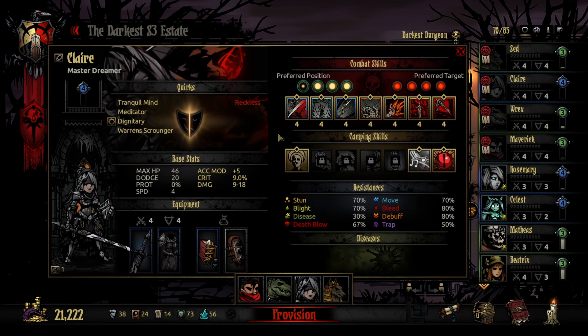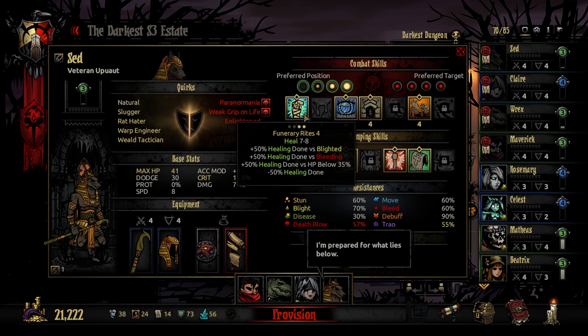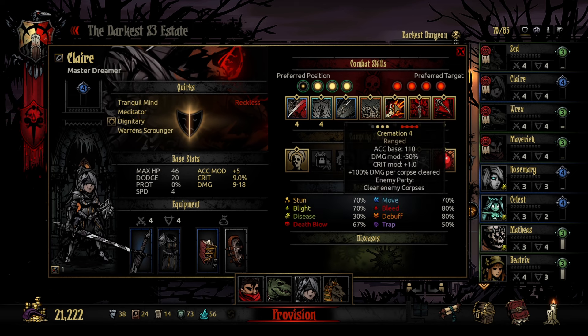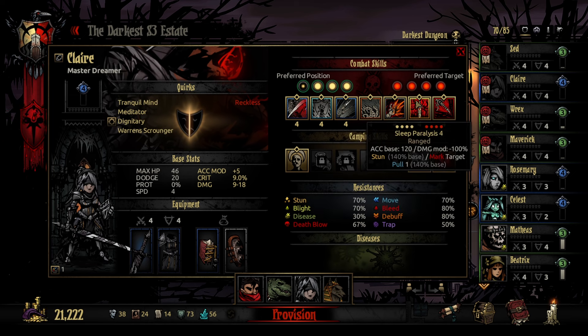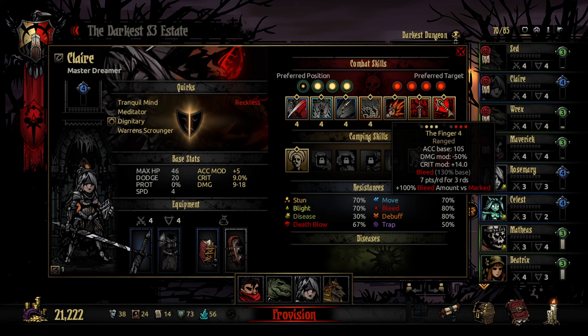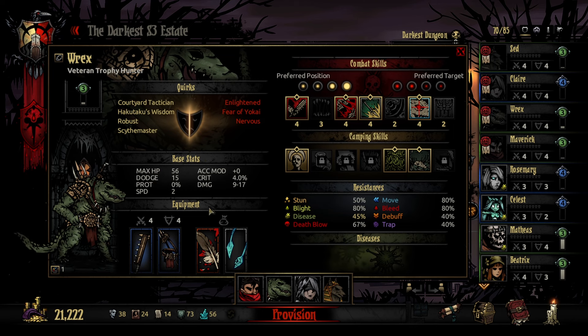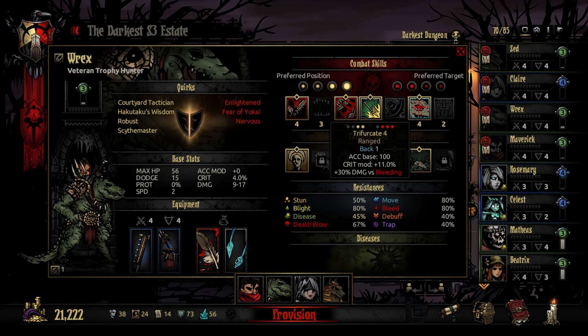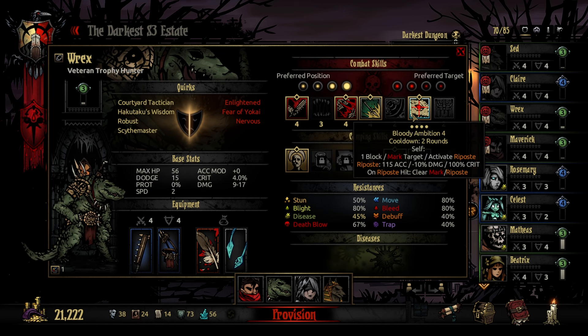I then have our new Dreamer that I wanted to test out. I'm mainly going to be using her in transformation form, which should help because I have Sed here whose bonus healing helps versus lower health people. Mainly going to be using Cremation to get rid of bodies, Sleep Paralysis to mark, pull, and stun, and The Finger to deal massive bleed versus anything that is marked. We're bringing in Rex, who is going to be doing massive damage versus anyone that is bleeding. Biting Blade does extra crit versus bleeding. Fear Kate is damage versus bleeding. I do have Bloody Ambition, which is his mark.